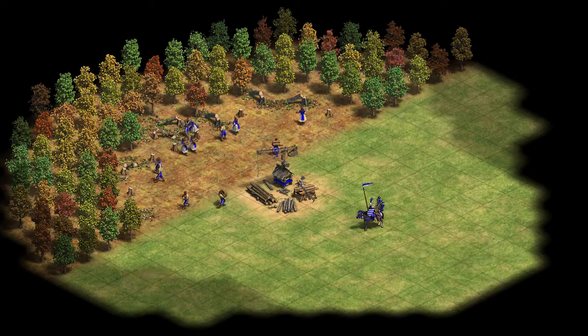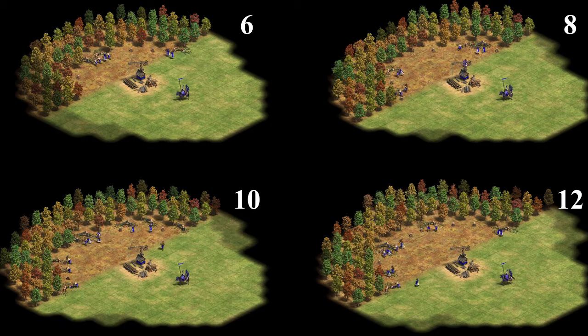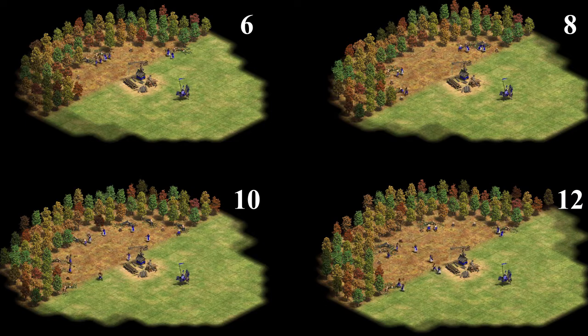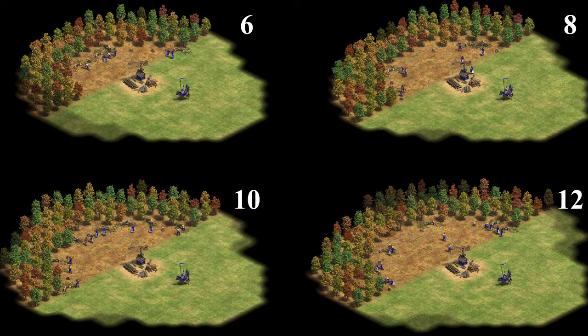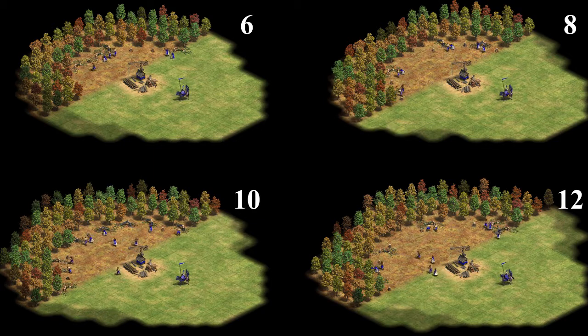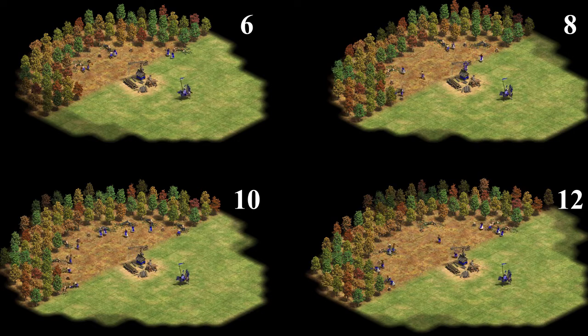The mistake becomes clearer when I show you the state of the test cases around the 20-minute mark. As the footage shows, the more lumberjacks you have, the more wood they have chopped already after 20 minutes. So by comparing these cases with equal time flow, we are comparing efficiency for different woodline states. But what we actually want to know is, given a certain woodline state, how does the efficiency change if I put fewer or more lumberjacks at work there? So we shouldn't plot efficiency over time, but efficiency over the total amount of wood collected, since that represents the state of the woodline.